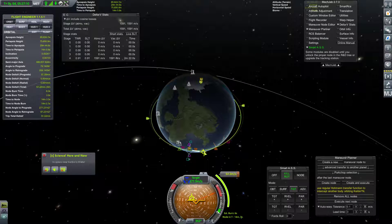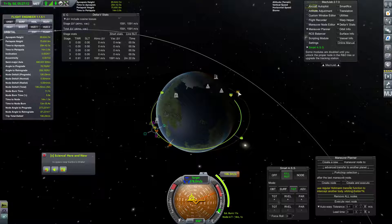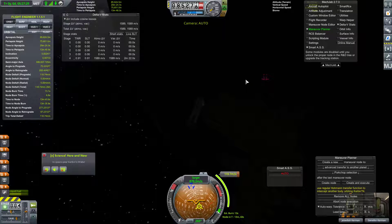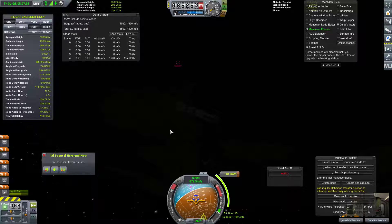We're going to go ahead and add a maneuver to bring this up to about the same 250. That's right about... a little lower, a little higher. Right about. There. That's good enough. We'll execute that node. Good job, Gennifin. You made your spacewalk.